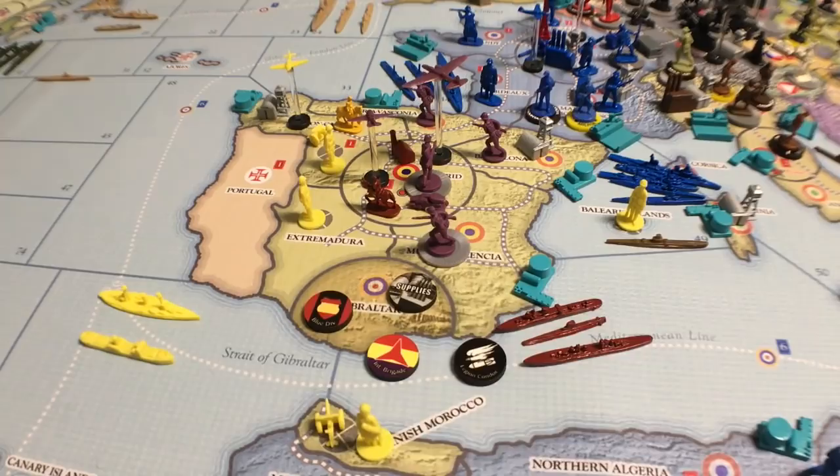Here's where it gets even more interesting — they have a random events table. On the German player's turn, they make a dice roll on the Spanish Civil War random events table at the start of each turn prior to making purchases. Each event can only be rolled once, except for numbers 8, 11, and 12 which can be rolled multiple times. If you roll a repeated number, treat it as a non-event — nothing happens.